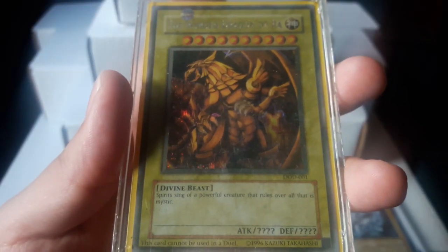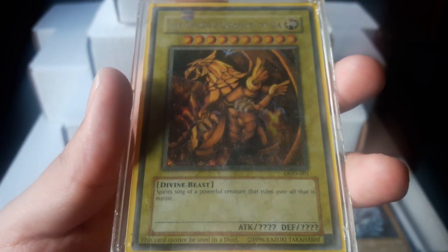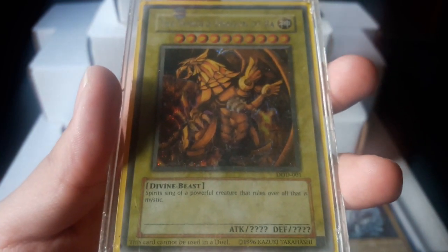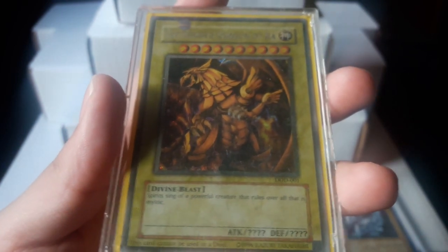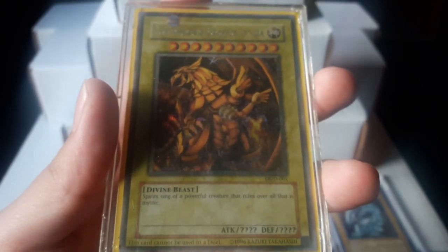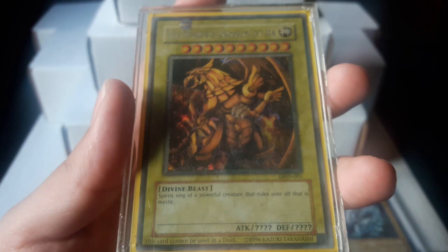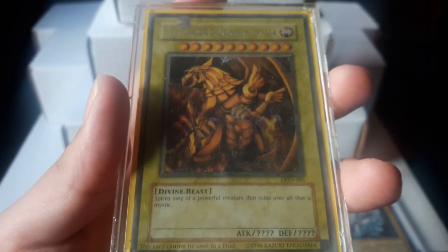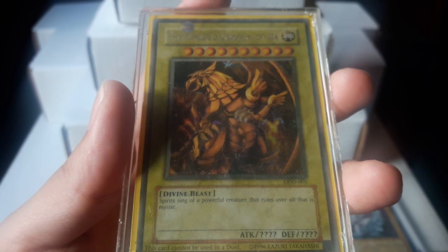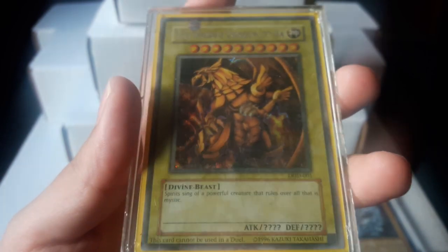The Winged Dragon of Ra, from the Dawn of Destiny video game for the Xbox, I believe it was. This is one of the promo cards that you get in it. You can't tell because it's in the sleeve, but it is the one with the yellow back, so you can't use this in a duel. This card goes for around $80. Like any of the prices I put on my videos, I put the average, so it is possible to get it for less or a little more, and it just depends on how your luck is.